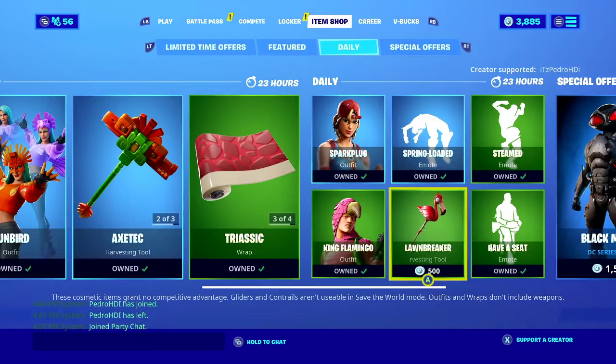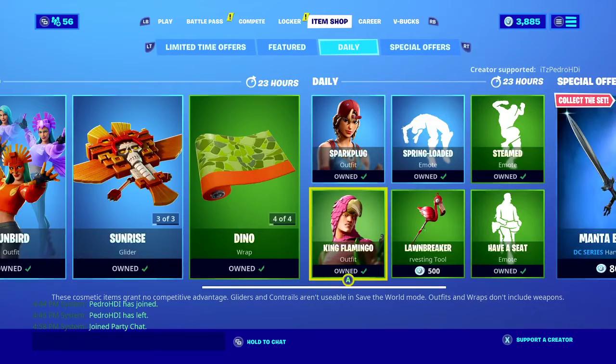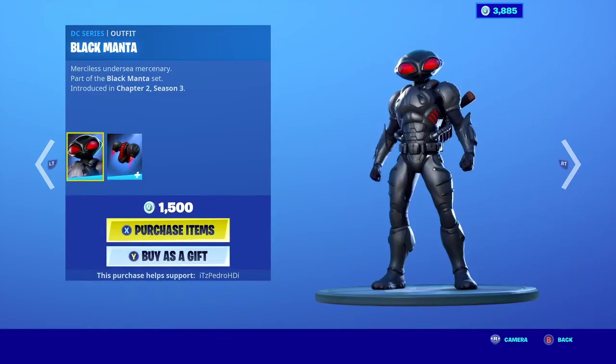The pickaxe is called the Lawn Breaker, which is a pretty nice one. And then we have the King Flamingo in the special offers — let me talk about that now.